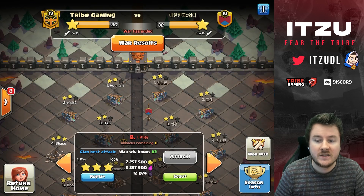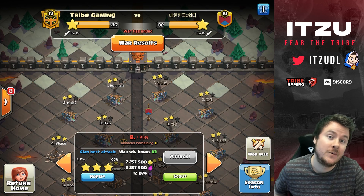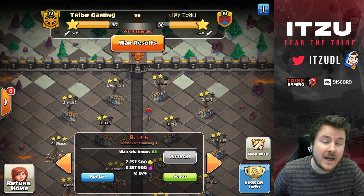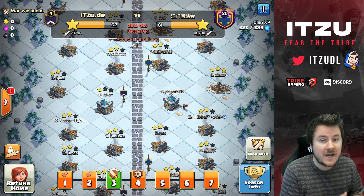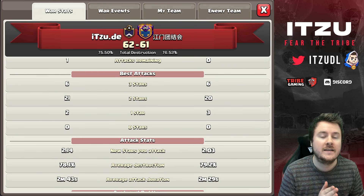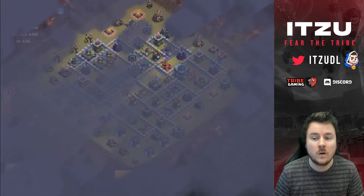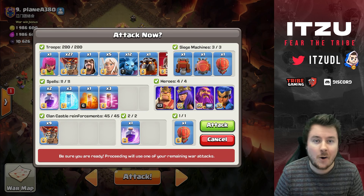So this was our second war tribe — nicely done by the boys. Next in this video we should take a look at our third war in the community clan. We started our first clan war league in Master One, and it's kind of tough because we have enough Town Hall 13s but we decided to go with a breakdown of 10 Town Hall 12s and 20 Town Hall 13s — we just want to have everyone involved. That's why it's been tougher and that's why we already have two losses. So let's go for the first win on this one.